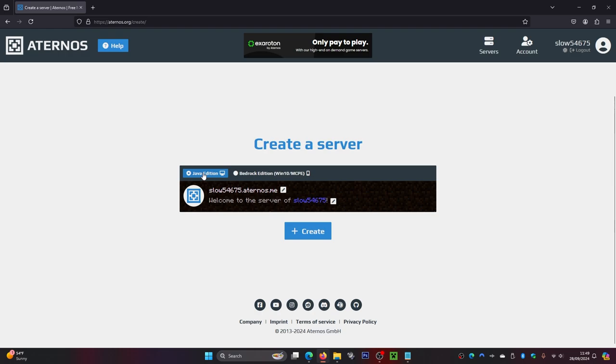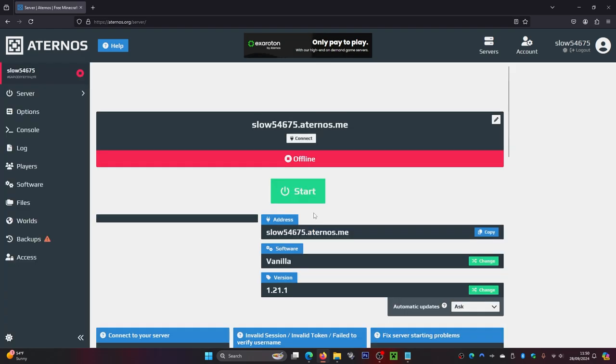You can choose Java Edition or Bedrock Edition. Down here you can also see the IP address to join the server — you can edit this if you want or just leave it as is. You can also edit the welcome message if you want, but if you don't want to change any of this, just leave it.